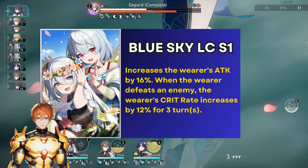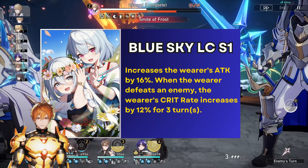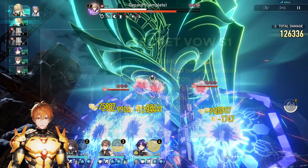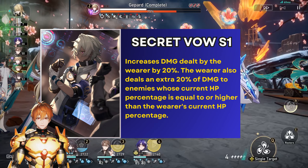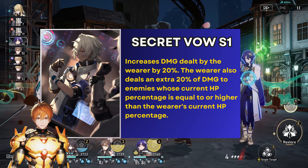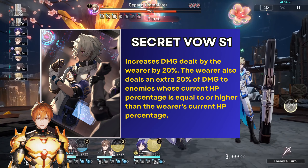Other options you can use if Aeon is already taken include Under the Blue Sky, which is a decent alternative. It provides an attack boost and also increases Misha's crit rate whenever he defeats an enemy. As a third option, you could also use Secret Vow if Aeon is not available. This is basically just a 20% damage boost. The second component of that cone won't come much into play with Misha, because you will be freezing enemies quite a lot and ideally your Misha will stay at full HP.